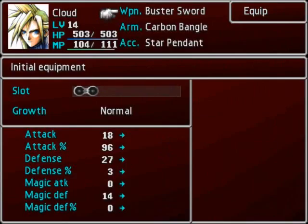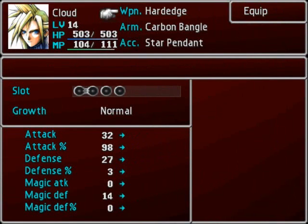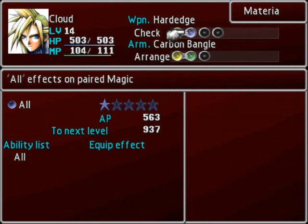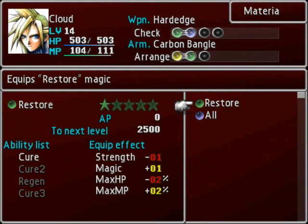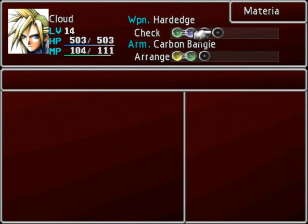So the Heart Edge is actually a new weapon for Cloud. Wow, this actually has a lot of materia slots compared to the other one, and gives me extra defense. Sign me up! I already got it all on this — can I put anything else? Probably not — not that I need.